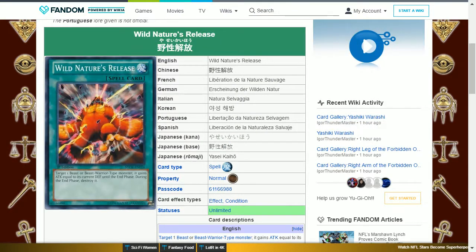The final card is Wild Nature's Release. This card is a rare card. It is a normal spell card that says target one beast or beast warrior type monster — it gains attack equal to its current defense until the end phase, then during the end phase, destroy it. This card can be used effectively to win you the game if you know your opponent doesn't have anything, or if they have a strong monster and your aim is simply to get rid of it.